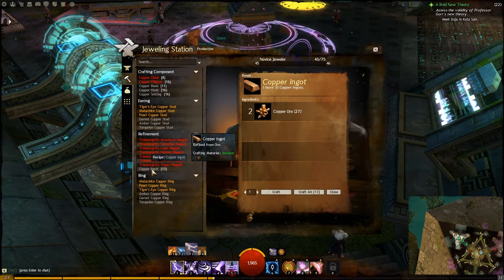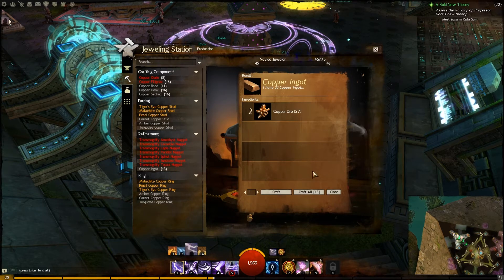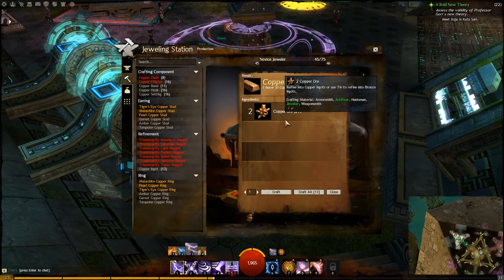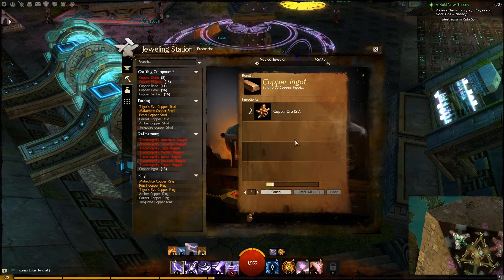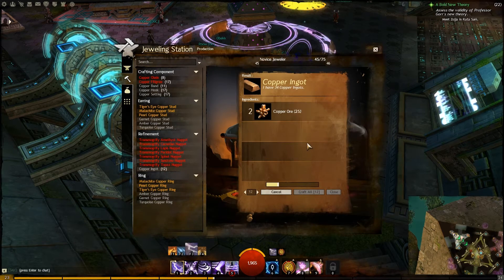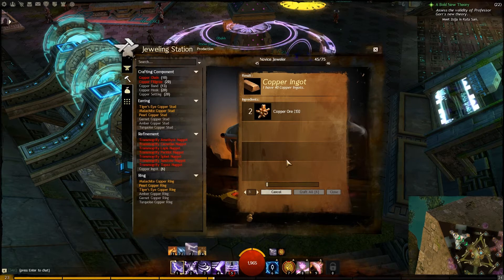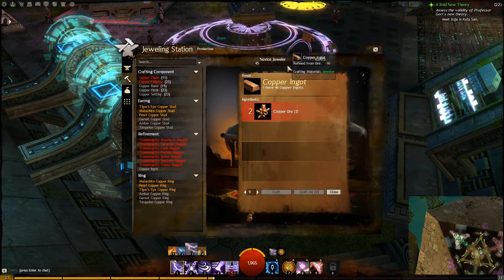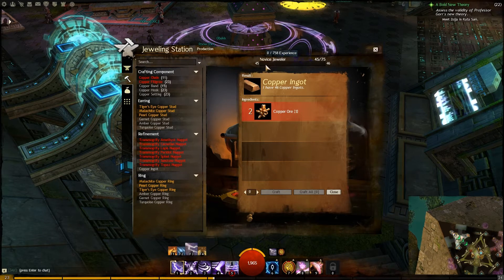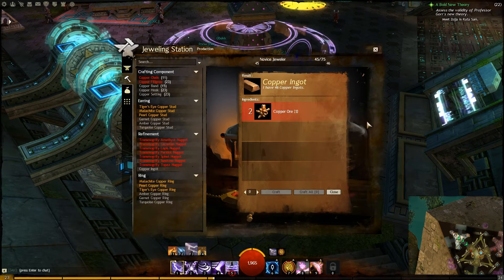Because I'm at a high level I don't get experience for this anymore, but if you're just starting out, every time you craft one of these you'll get experience. If you craft a bunch at once you get bonus experience. You normally want to craft all of your copper ore at one time — you can see it getting faster and faster. If you were a starter level you'd probably be close to level five already from just this much ore.